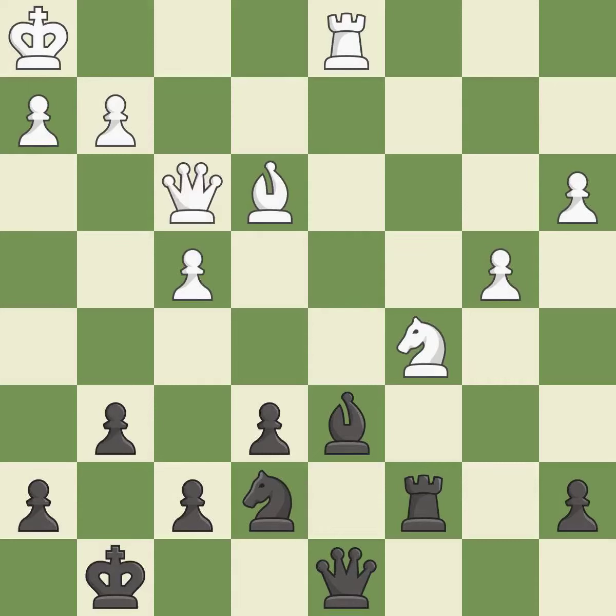Takes back. This threatens to fork pieces — it is best. This mobilizes the knight, allowing it to control more of the board. This prevents the opponent from being able to fork pieces — it is best.